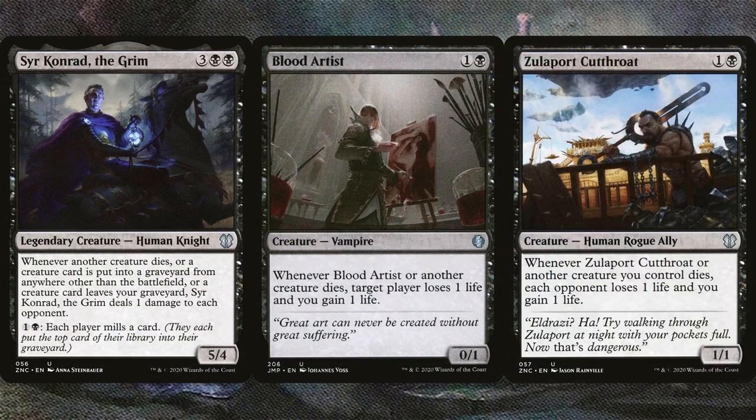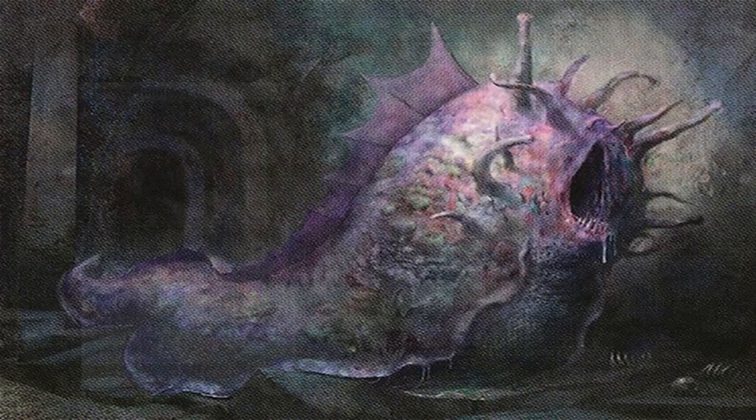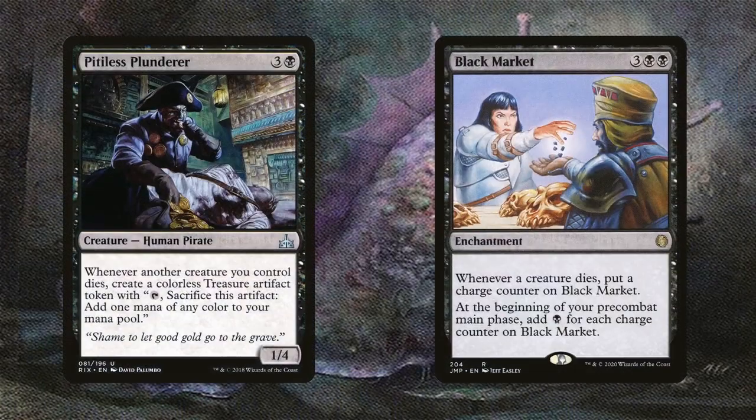Creatures are dying left and right, even our own when it comes time to use our slugs for value and our sacrifice fodder. Death by a Thousand Cuts can get the job done, but these become even more brutal once Toxral's on the battlefield. Pitiless Plunderer and Black Market as well — even though the Pirate only triggers when our own creatures die. Black Market is amazing for longer games, since it'll be getting tons of counters which help us recast Toxral a couple of times from the command zone should we need to.